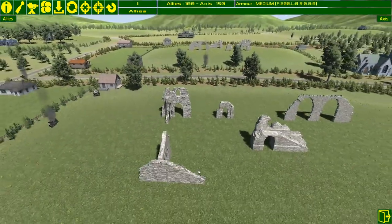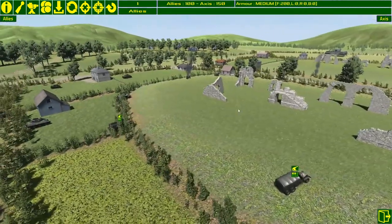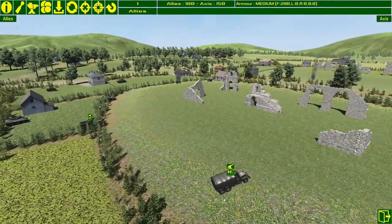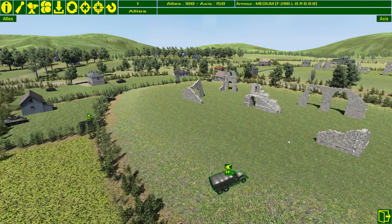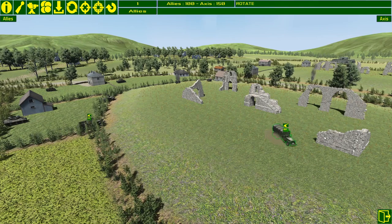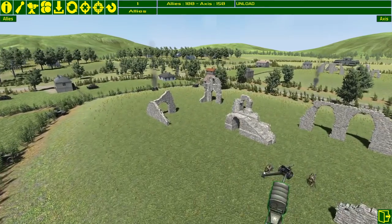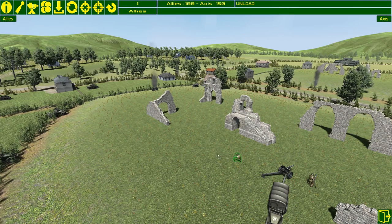In the early part of this game it's really about trying to get your units with good visibility into good positions so they can sit there and monitor the battlefield. Now I'm going to unload the transport units and try to get the infantry and the anti-tank guns into good positions for sentry mode.